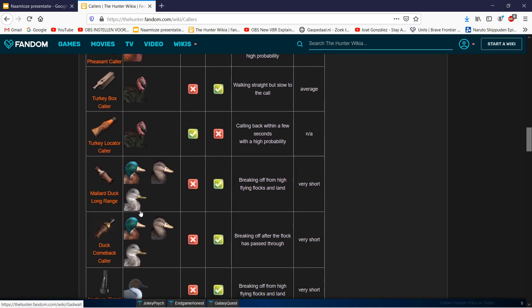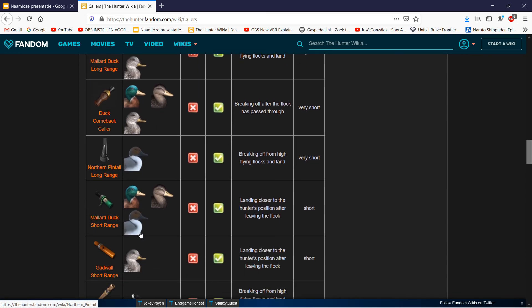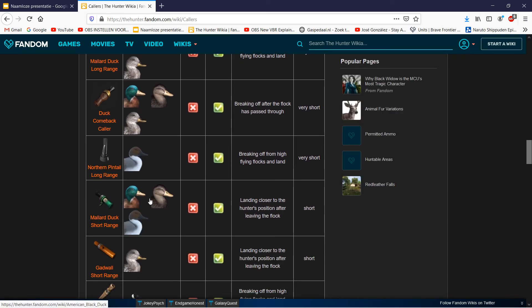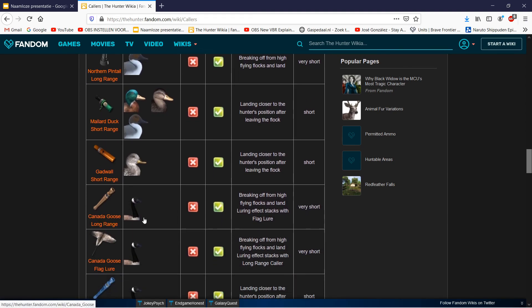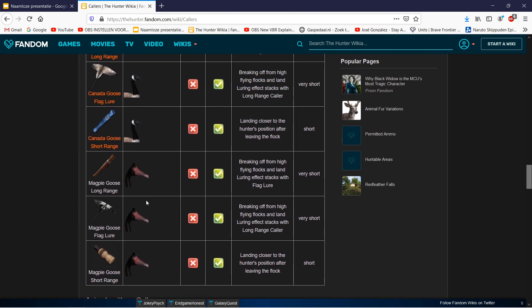For the ducks: there's one caller that attracts all duck species, and then there's a gadwall caller as well. Don't buy all these duck and waterfowl callers in the beginning when you're a new player - that's for later.